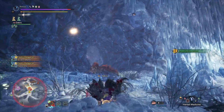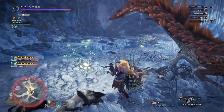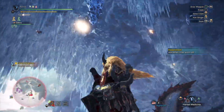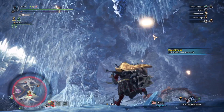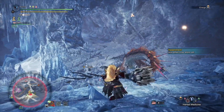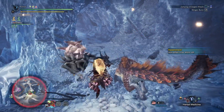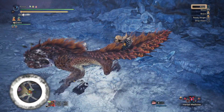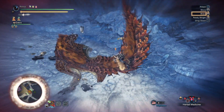It's a beefy hammer build that utilizes a Sleep ailment along with 5 points in Slugger from yet again another bonus skill. It's a build that not only can knock a monster on its face, but also make them drift off into a dreamland — that is until you violently wake them up. Alright then, let's get to building it.